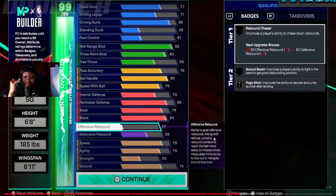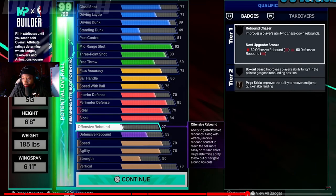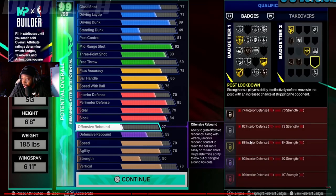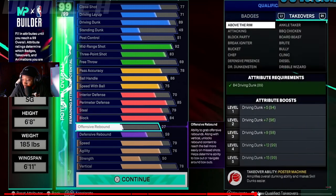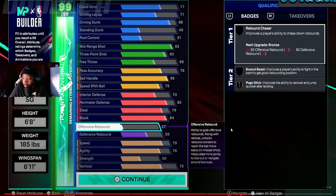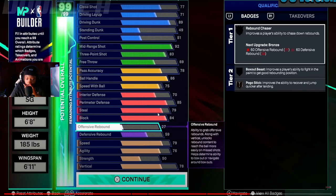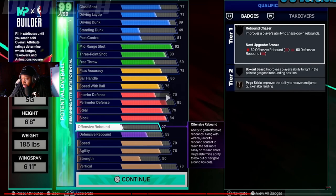I'm gonna try to get a 93 driving dunk, because it looks like that's the standard — I've seen so many people making builds stopping at 93 driving dunk. Looking at all the caps and the badges this build gets, I'm checking what it takes to get legend badges. Let me look at the legend badges for this 6'8" ISO build — let's see what pops up.